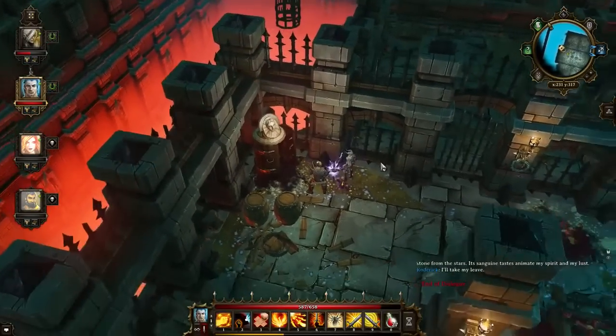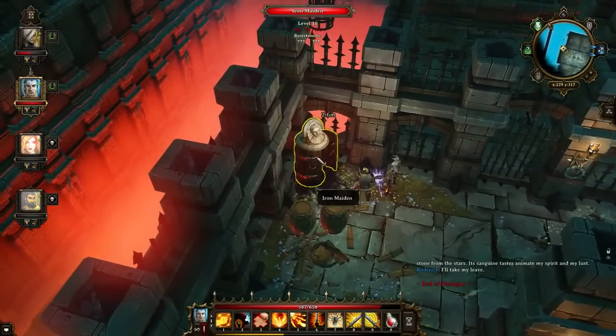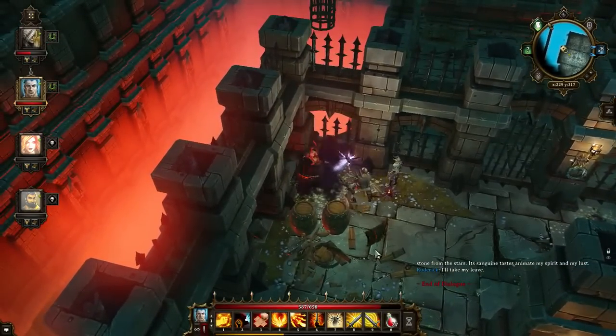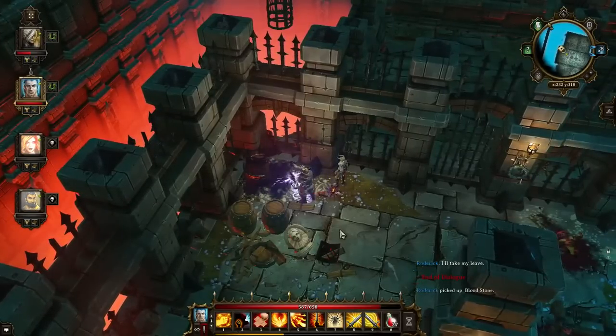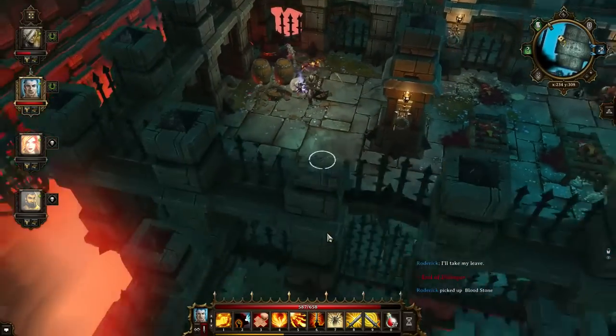Basically she's miserable, and you can destroy it like that. It will throw out the bloodstone, which you can then grab. Which is pretty awesome.